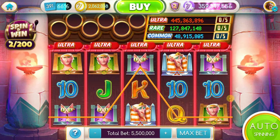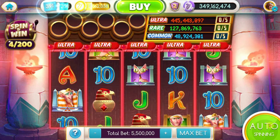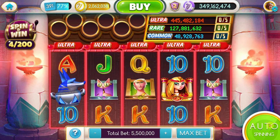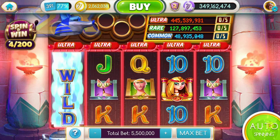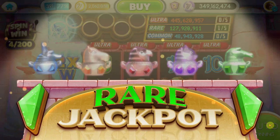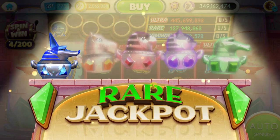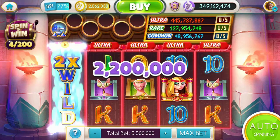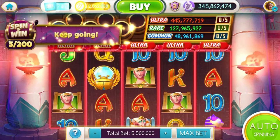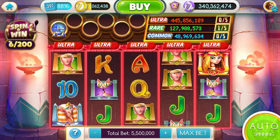It looks like a clean Egyptian pyramid-themed game, kind of like the Luxor but with a different set of bonuses. We already got a double wild, and let's see what Anubis does — oh, we got a rare jackpot! It's a literal jackpot — an actual pot — that's pretty funny.